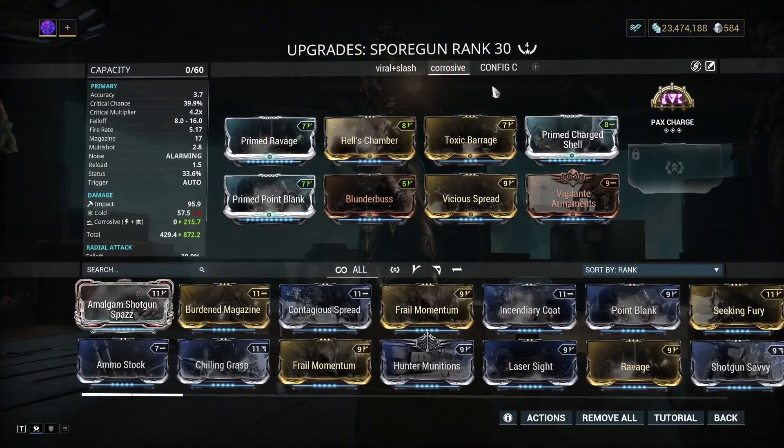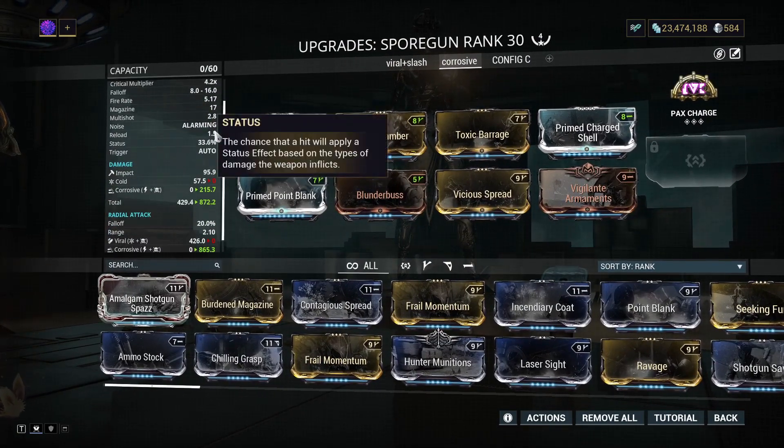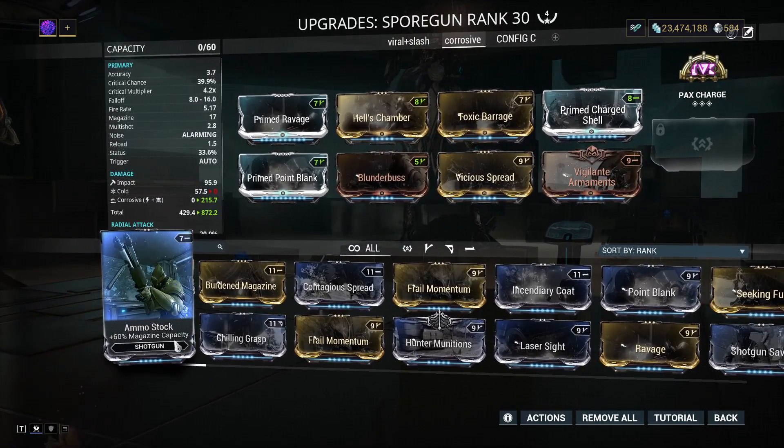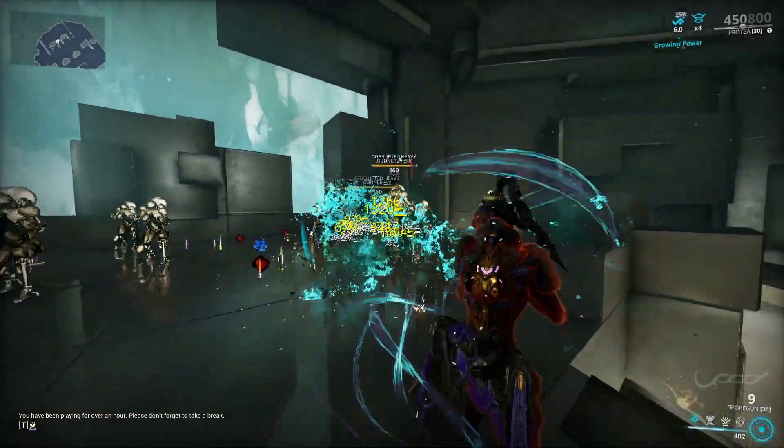I'm usually a bigger fan of the immediate damage of corrosive builds. You will only need Prime Charged Shell to turn the toxin damage into corrosive. You could use ammo stock here instead of Toxic Barrage.